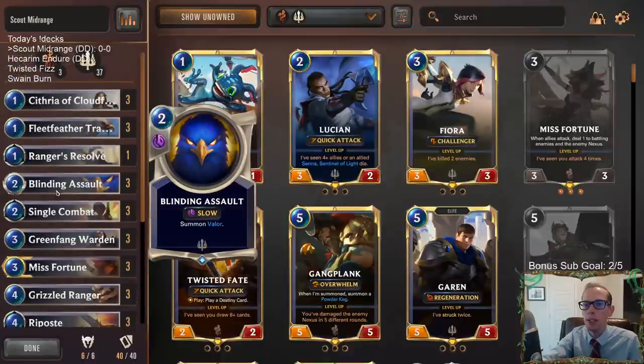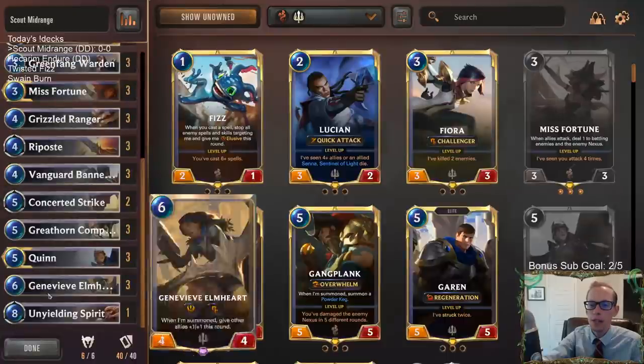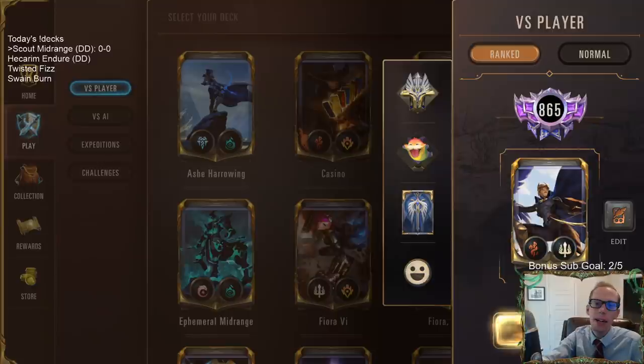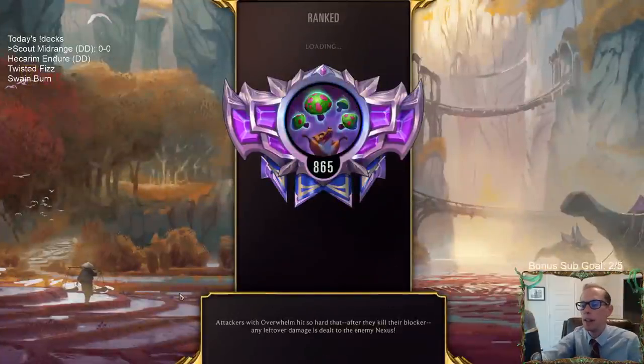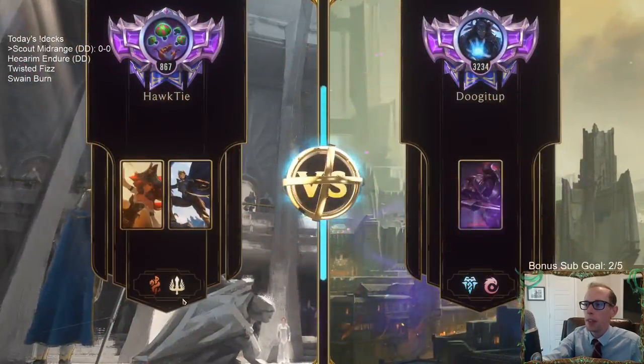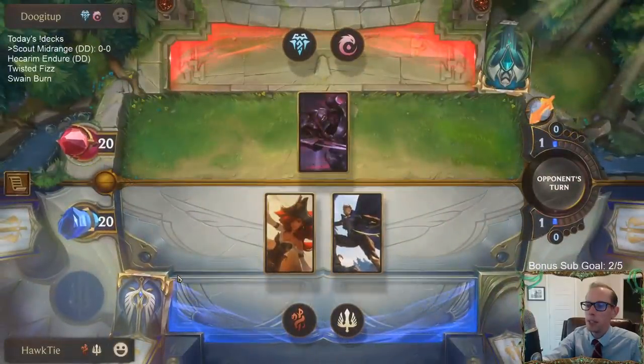We're also going Blinding Assault in the two-mana slot, really trying to get the Scout stuff going. Of course you've got to have that Unyielding Spirit at the top end — it's too powerful not to have. I think you always need one or two of those in any kind of Demacia combat deck.